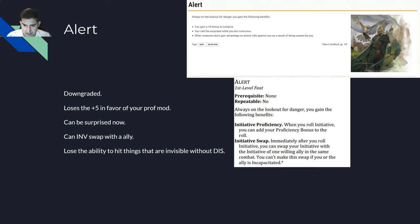Next is Initiative Swap. Immediately after you roll initiative you can swap your initiative with the initiative of one willing ally in the same combat. You can't make the swap if you are incapacitated. This is situationally good. If you take this feat and you have high dex, let's say you roll a 30 on your initiative, you can give the wizard that rolled a one his 30, and you take his one. That way he can cast Fireball and kill them all while they're still grouped up.